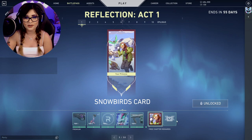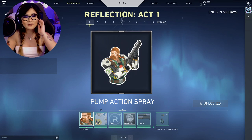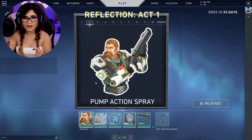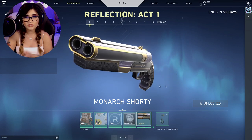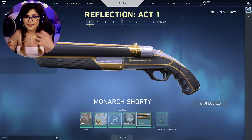It says Snowbirds card and the title is called 'The Thing is Cracked.' The second one is the Pump Action spray — really cute. I actually like how they have a lot of memes in the sprays; the sprays are getting better and better. We also have the Crack title. Then we have the Naked OP card, and we have the Monarch Shorty, which kind of looks like the Prime 2.0 but more Kingdom-esque.